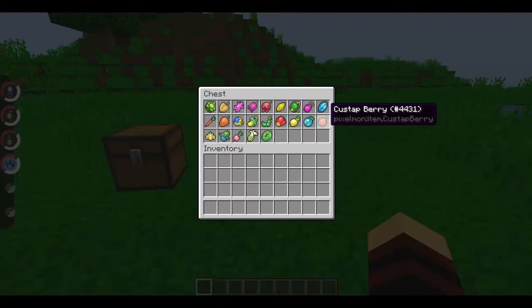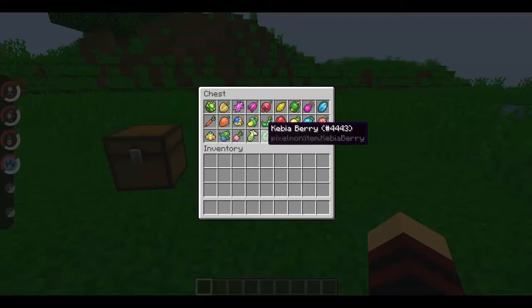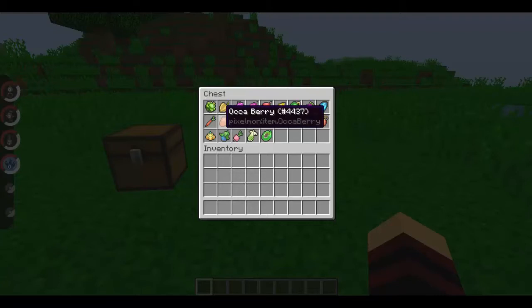A lot of the berries have been added — mainly the berries which decrease a certain super effective move on you. I'm not sure which one it is just by looking, but things like the Babiri Berry, the Shuca Berry, the Occa Berry — these are the ones that reduce the super effective hit against your Pokémon.